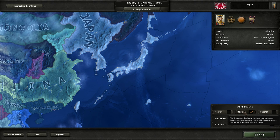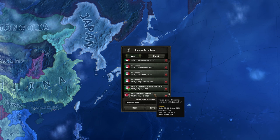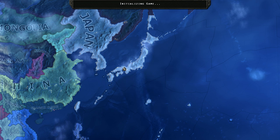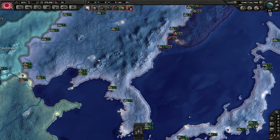We'll play Japan on regular mode, Iron Man, with historical AI focuses. I'm just going to overwrite this earlier save. So we start on the 12th — on the 1st of January, 1936.